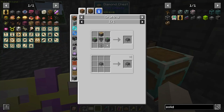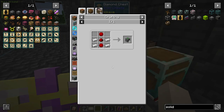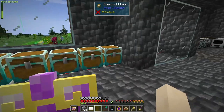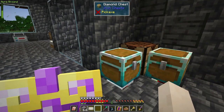We need a piston and an entity conveyor, which is just redstone and a little bit of slime ball — we only need two slime balls. I also need to take some upgrades down there.